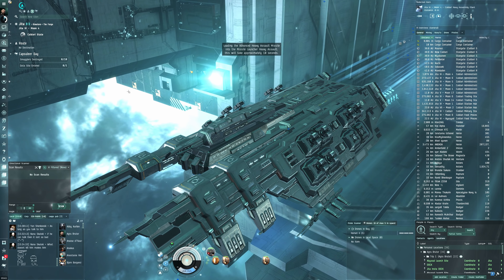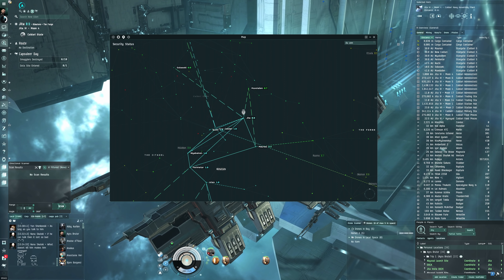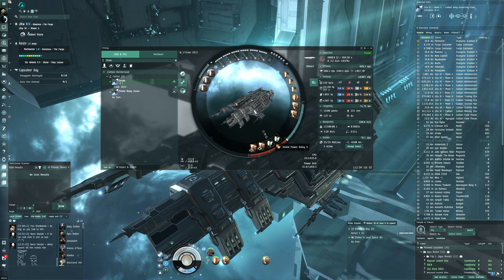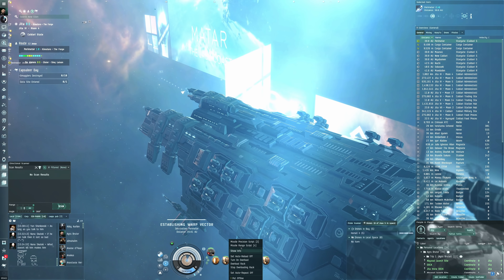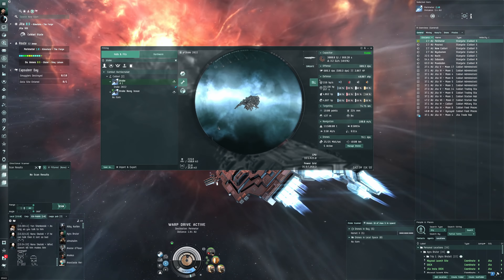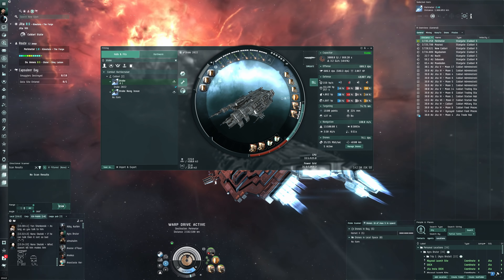The module shield power relay reduces our capacitor in exchange for really good shield HP per second. We'll go with the range script initially. I was thinking about putting a prop mod on, but this ship is just going to try to brute-force tank — so I'll just use everything for the tank.